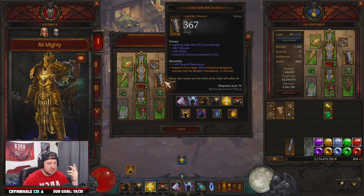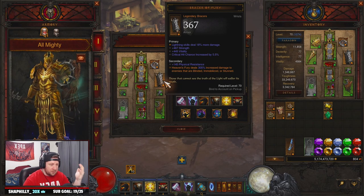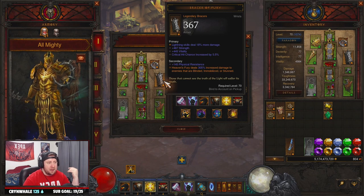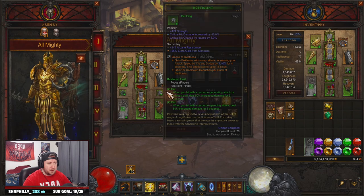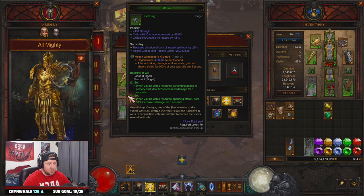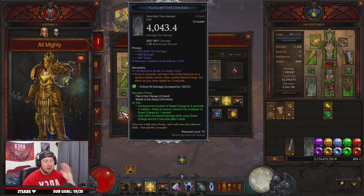I paired this with Bracers of Fury, but the bracers slot is actually very flexible — you could change to Nemesis Bracers if you're not rocking a follower, or Ranslor's Folly for knockback. You have a lot of flexibility there. I'm rocking Bracers of Fury just in case I want to layer Heaven's Fury on top of the build. Also pairing with this we've got Focus and Restraint along with Squirt's Necklace for double damage, plus Focus and Restraint for even more damage.